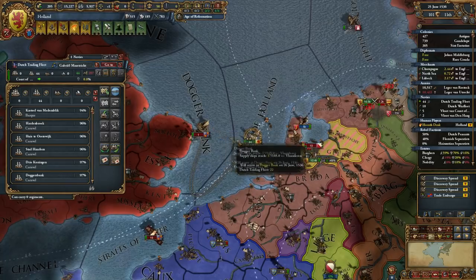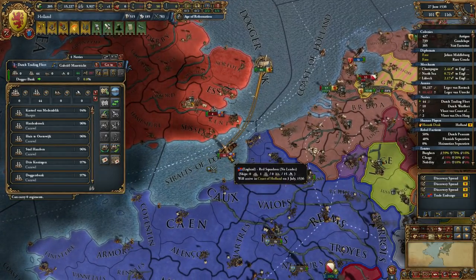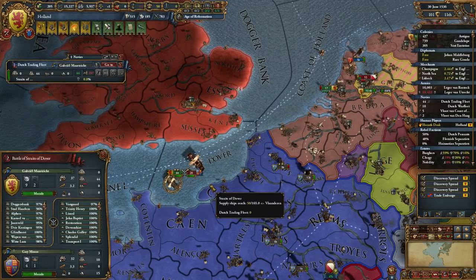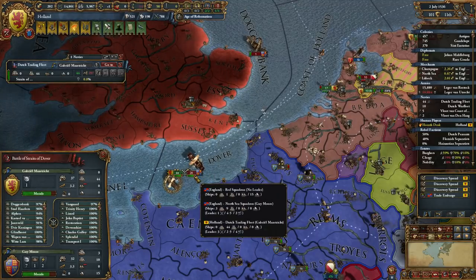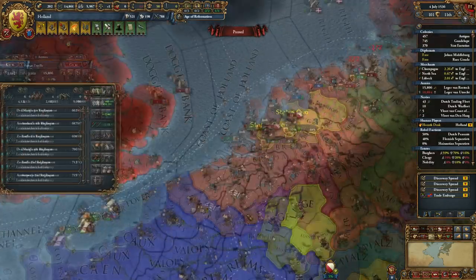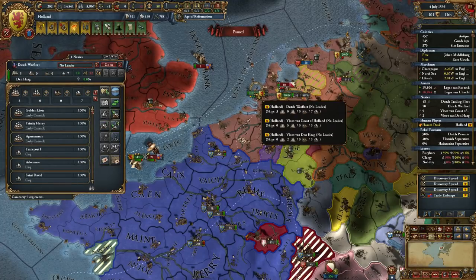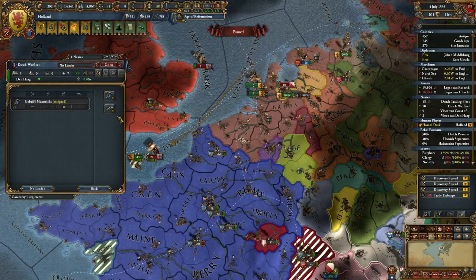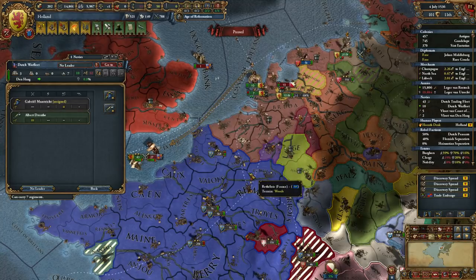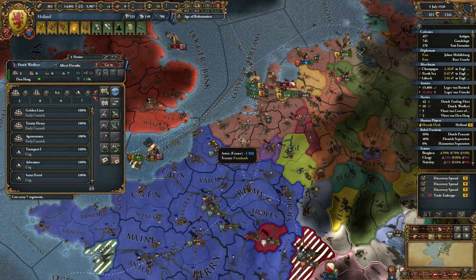We're fighting over here — this is not what I wanted. We can capture one of the British heavies — ah, no we can't. We should be able to catch these guys though, this is a fast fleet. We're fighting three of the British heavies, 15 of their transports and some lights. The Battle of East Friesland is done — moving into Oldenburg to completely stack wipe them. I'll recruit an explorer: Albert Durente — holy cow, six, three, two, one. Albert, you're the best!